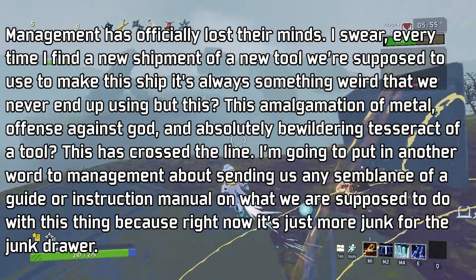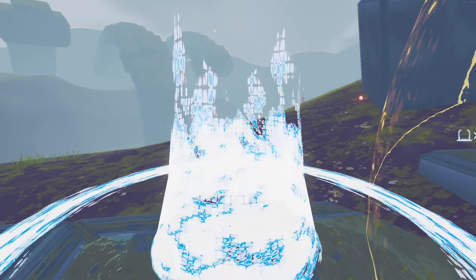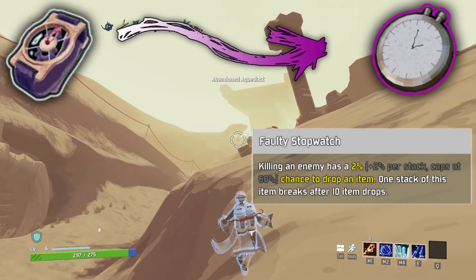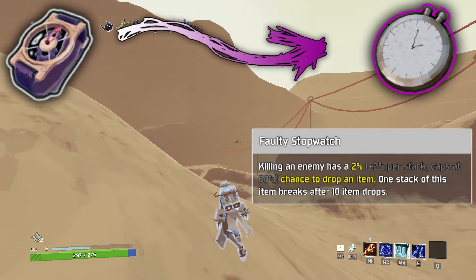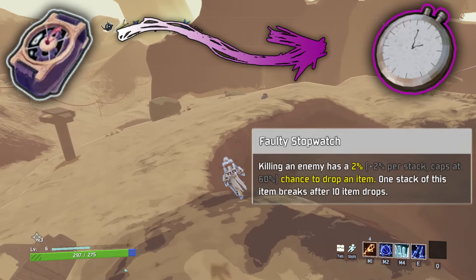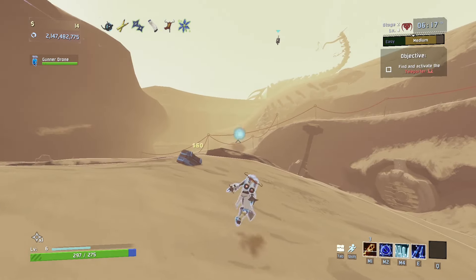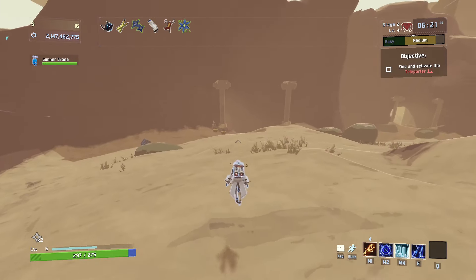The delicate watch is a very cool and strong item, so I certainly tried to do it justice. Faulty Stopwatch. Killing an enemy has a 2% plus 2% per stack, caps at 60%, chance to drop an item. One stack of this item breaks after 10 item drops. I think this would be really cool, especially if you found it early. I think the item dropped would have the same rarity range of a normal chest and possibly give better loot the more luck you had or the longer you were alive.